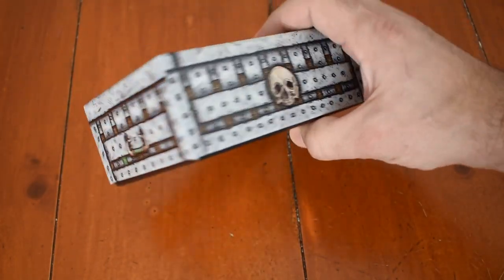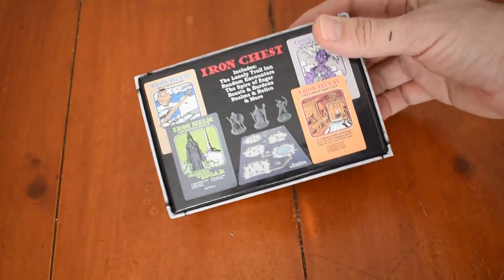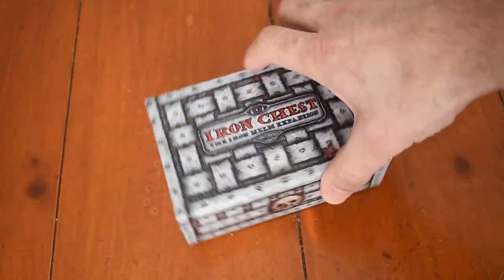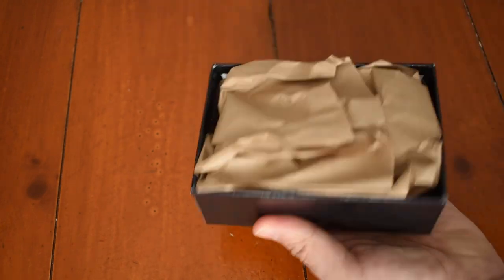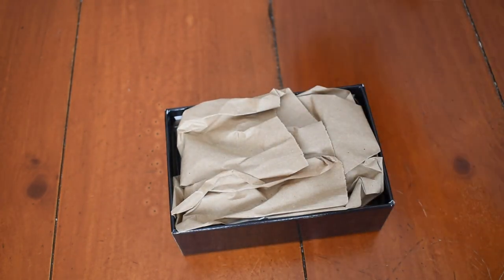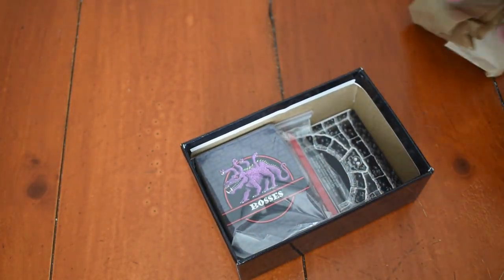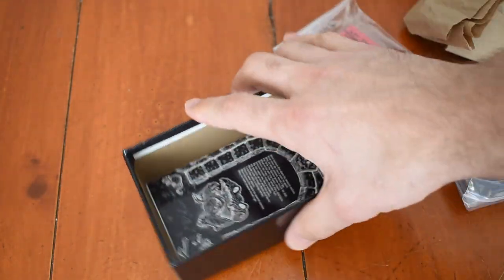The back of the box shows all the different adventure packs included. Let's open it up — this is how it arrives, with cellophane removed and brown paper from The Game Crafter to keep things from moving around. We'll open the minis last, as those are pretty cool.